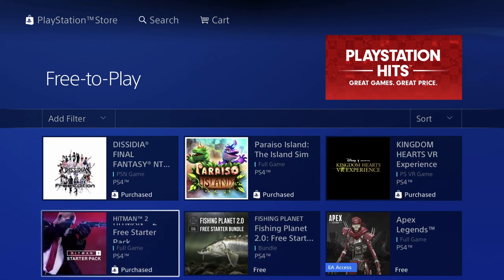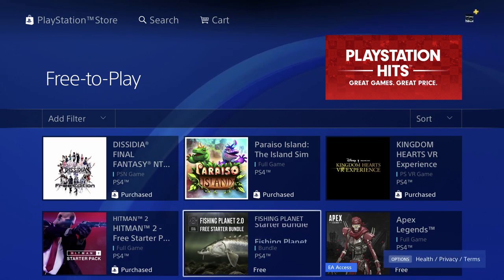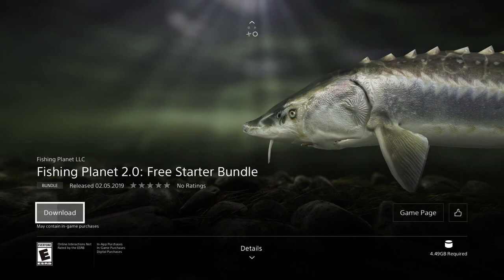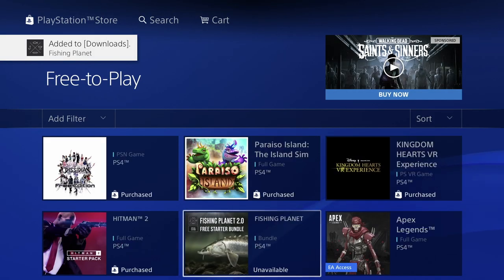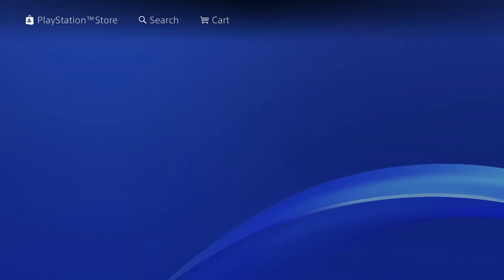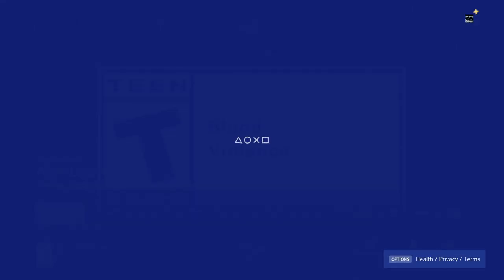Hitman we already purchased from before so I already made a video about that. Let's go into the Fishing Planet starter bundle — this is a bundle, not the game itself, but let's just download it. Then we have Apex Legends full game — once this loads up we should see the download. It's 23.1 gigs, so let's just press download and it will begin right away.